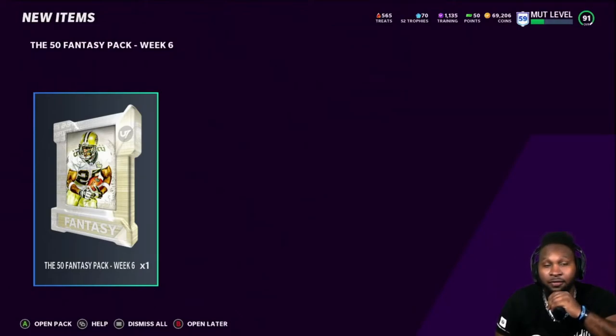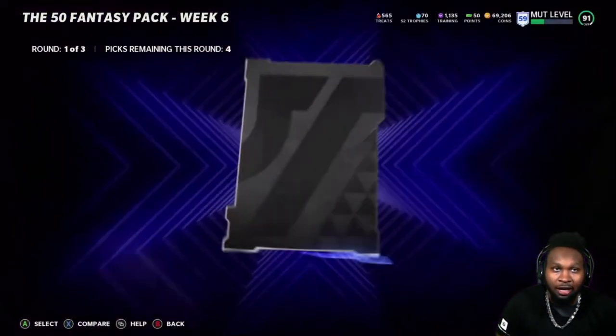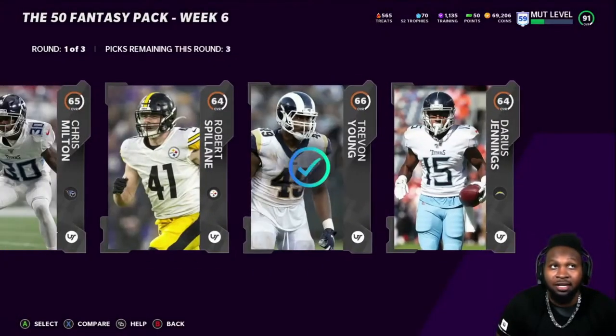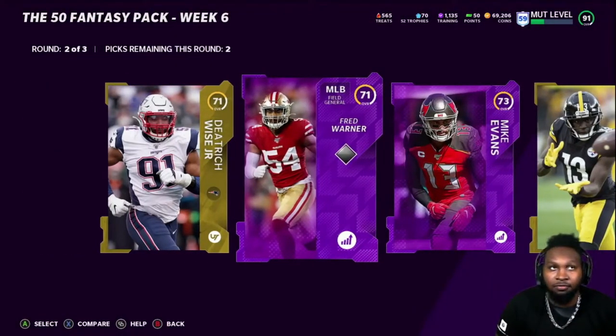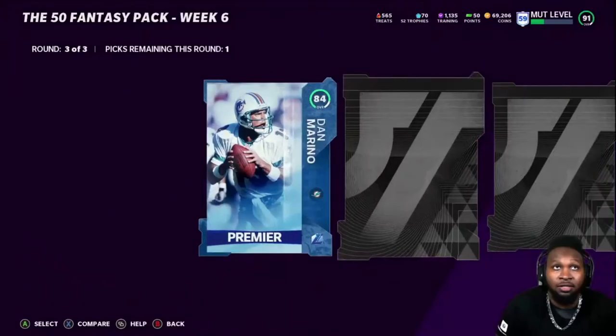Anyway, I went ahead and bought the NFL 50 pack, so we're going to see what we can pull. My honest opinion — I want to pull Julio Jones simply because I already have him powered up. But if I had a choice, I would much rather do Dante Culpepper's set, because at least that way I can get his power-up and the actual 92 overall card. They're separate and both are going to be very expensive, so it is what it is. Let's see what we got.